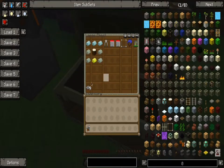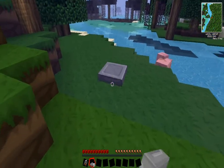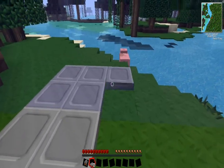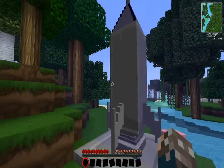You can't place the spaceship down yet. You have to get rocket launch pads and put nine down in a three by three square, and it should make this. Then you put the rocket down.